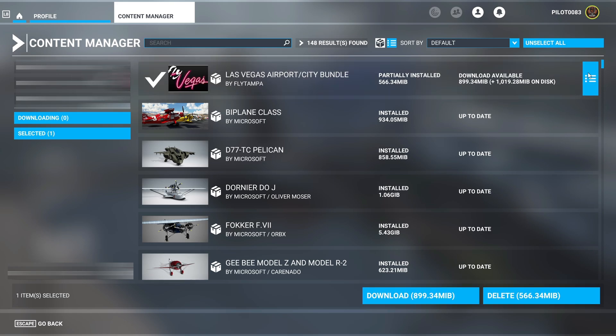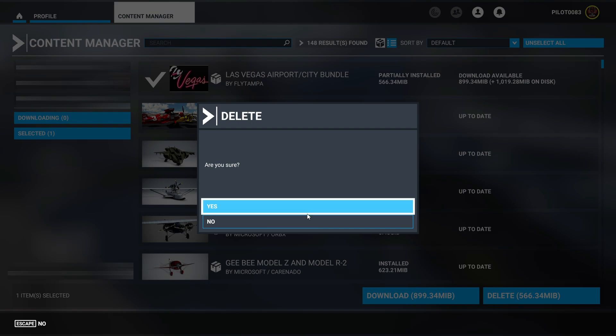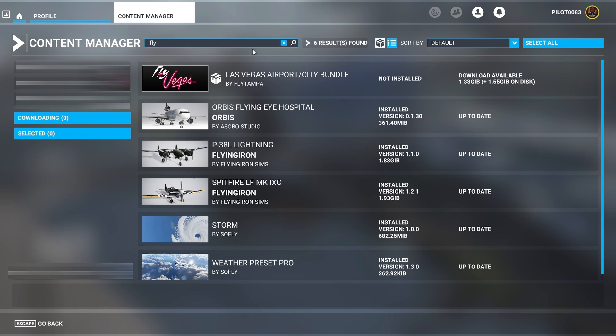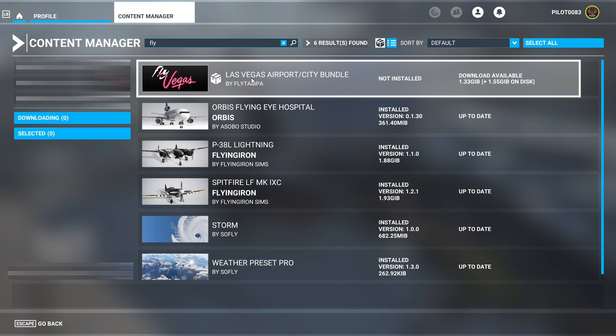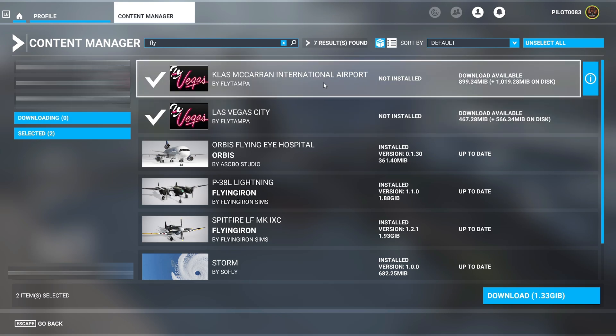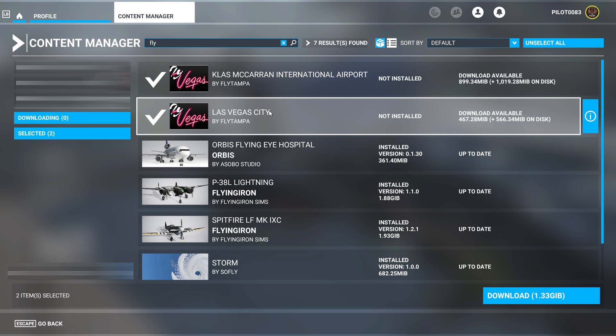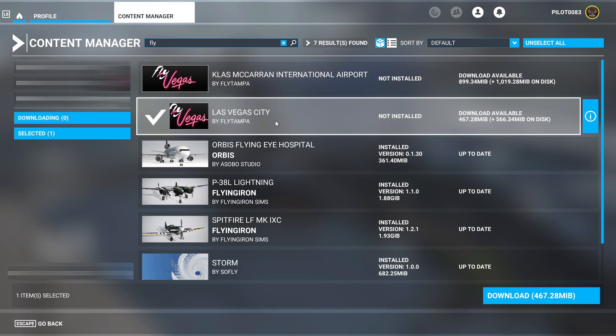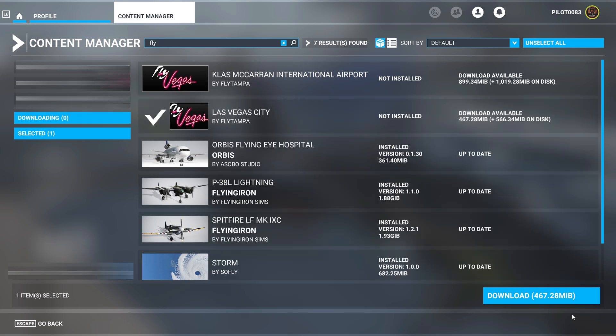I'm going to go ahead and delete it just so y'all see everything and this makes more sense. If you don't see it up here, just search 'Fly Vegas'. Click it — it says airport city bundle — then click this right here. You'll see there are two parts to this download separated: McCarran International Airport and the city scenery. Unclick the airport — the airport is the issue. The beautiful Las Vegas scenery is not the issue. Download just the scenery.